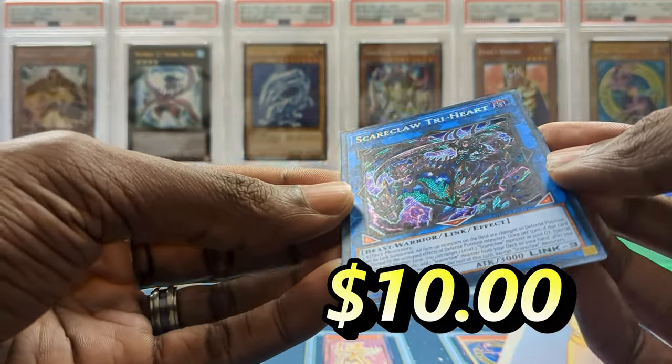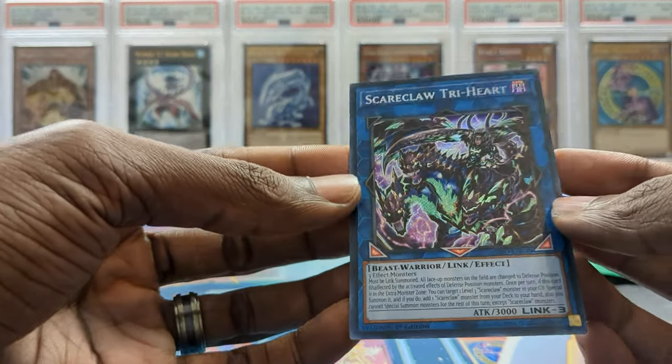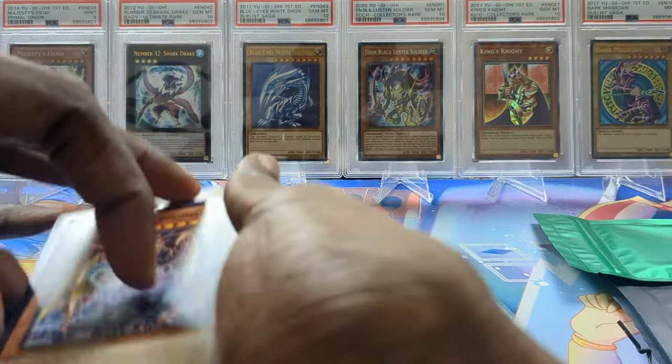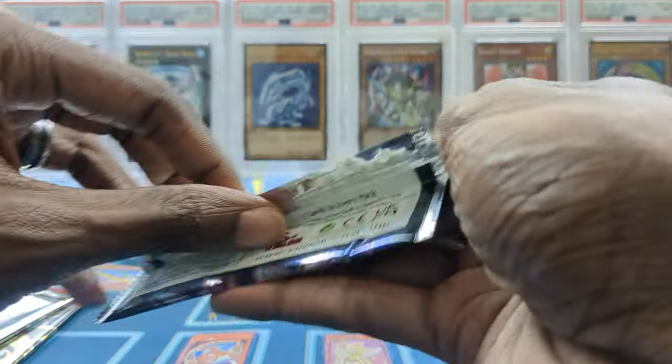Oh we got a Scare Claw Tri-Heart secret rare! That's insane! These mystery packs are cracked — you guys make sure you go get your mystery pack. I got an ultra and a secret rare! I skipped right to it — that's just insane!